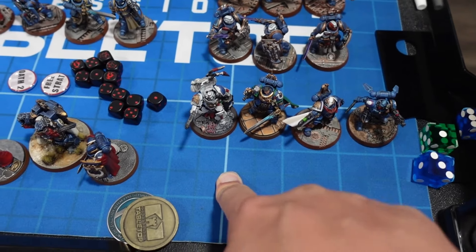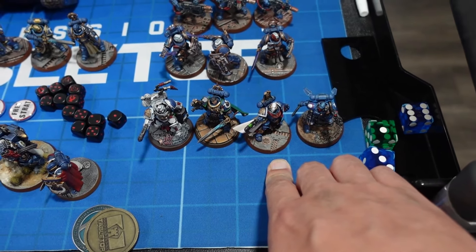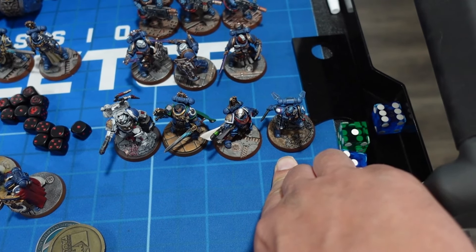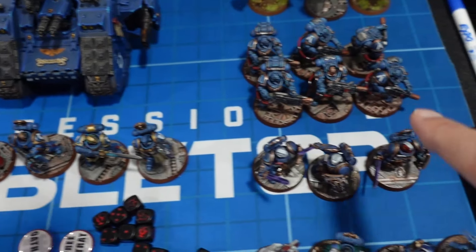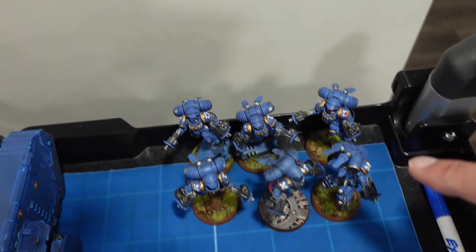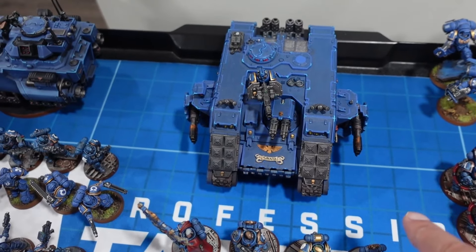Character-wise we've got four characters: the Apothecary Biologist with the Fire Discipline relic, Uriel to hand out deep strikes, a Captain with the Honor of Eminent for extra strength and attacks, and a Phobos Lieutenant who can give out move-after-shooting — pretty sneaky. Calgar is the warlord. Units include Company Heroes, a one-man and three-man Blade Guard, six Eradicators in one big stack to get the Fire Discipline full combo, and one six-man unit of Bolter Inceptors doing all the bolter work. Land Raider Redeemer — still great.